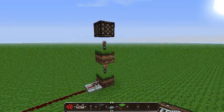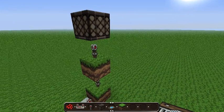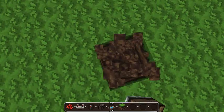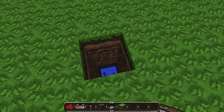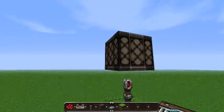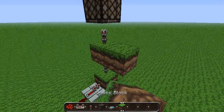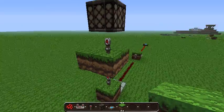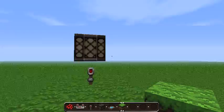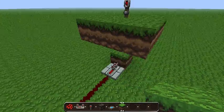Now if you'd like to have a nice little cover — as you can tell this is a flat world, and you'd probably be making this on a normal world which will allow you to dig further down. For the surface, you don't want to be seeing a random floating redstone block with a redstone torch, and all this would be underground.